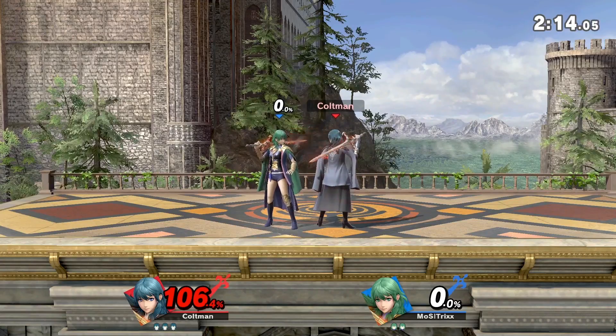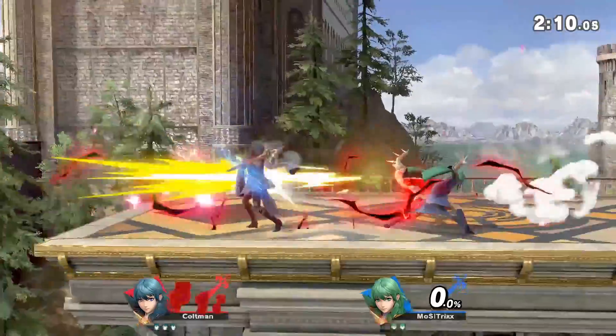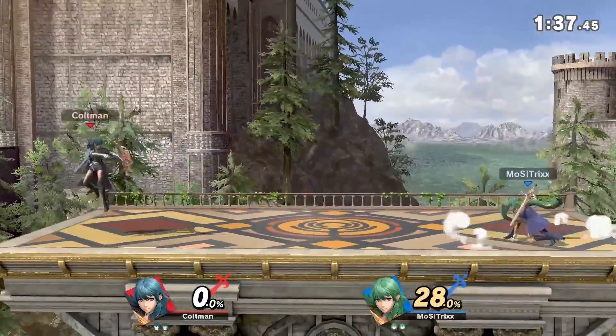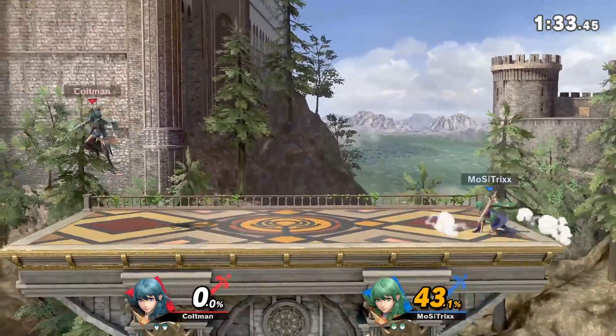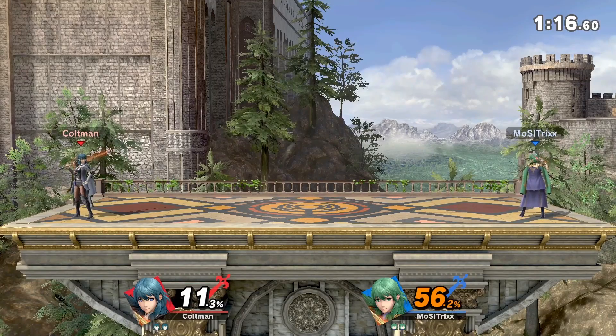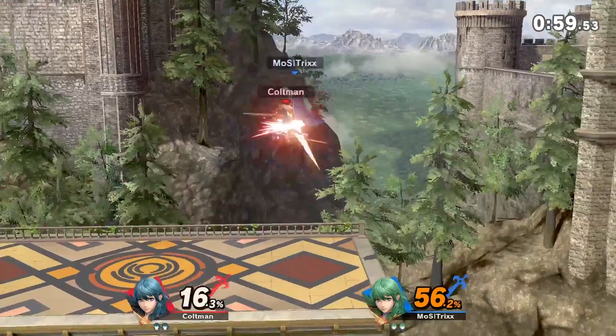The first combo you're gonna want to try is down tilt into up B. It works pretty much all the time. I've actually perfected it — it's down tilt into up B, into a fully charged arrow. It's actually pretty easy to land this down tilt since it has incredible range. You can literally hit your opponent from anywhere.